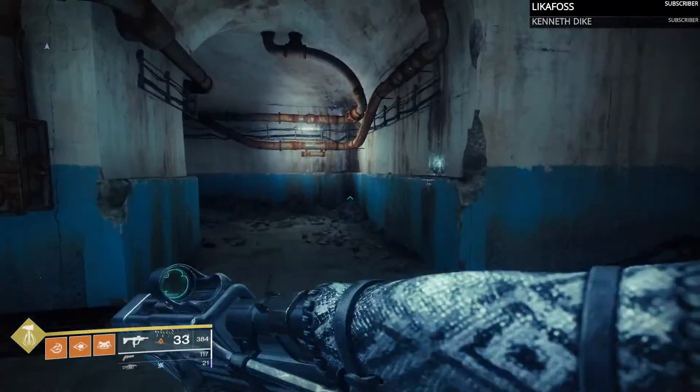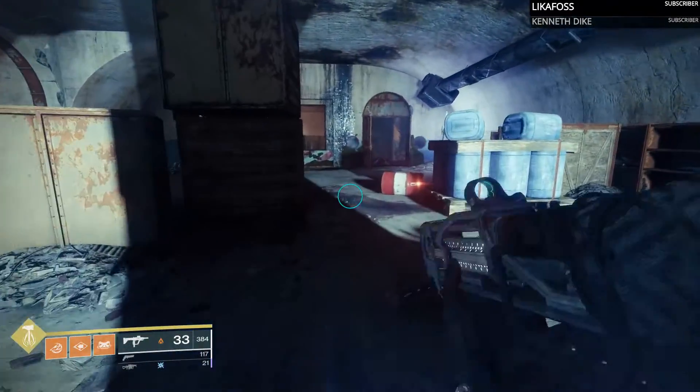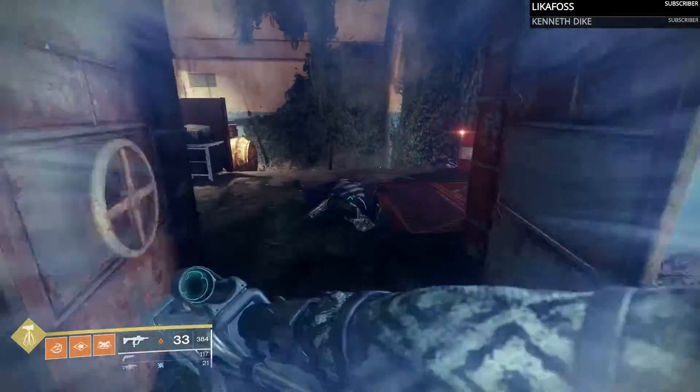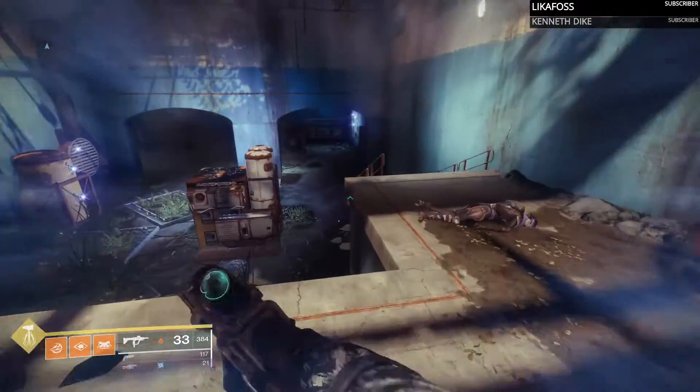A slower firing or even a full-auto shotgun that has a much shorter range stat, you should be able to backpedal and take them down without issue, as long as you know where they're coming from. Let's do that Crucible testing now to see what it can do and what the numbers are.